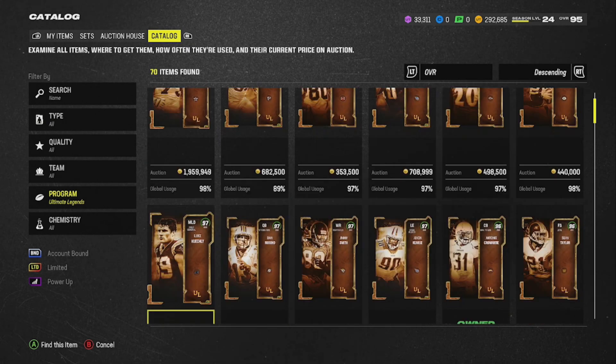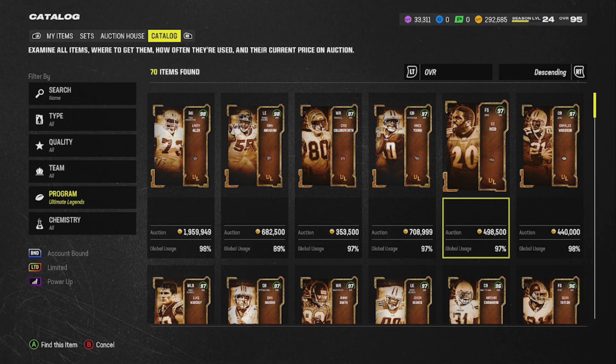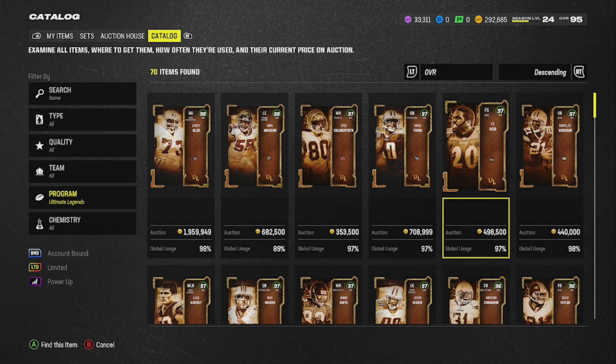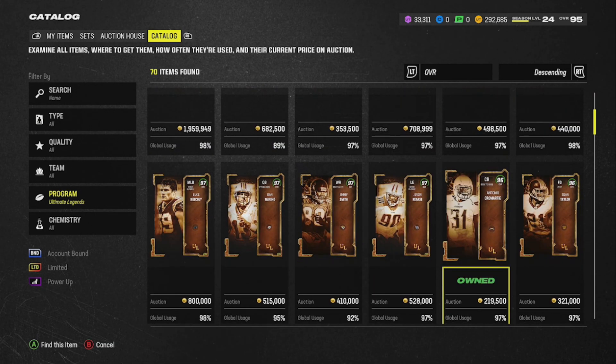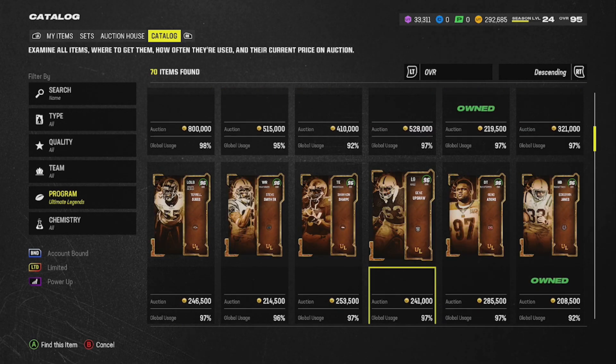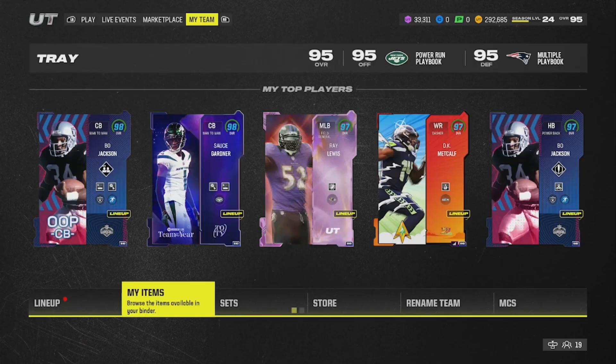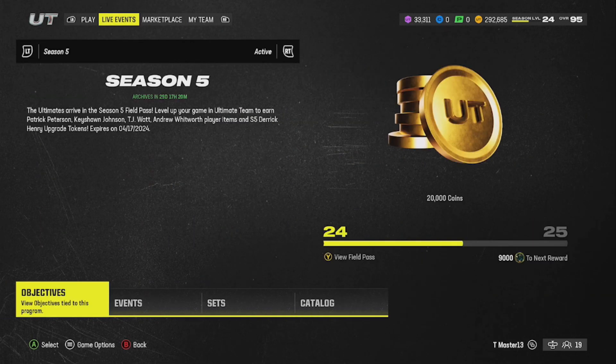Remember, LTDs — you cannot complete the set for LTDs. But if you want to make someone right now, Ed Reed is who I'd make since he's going for the most out of all the cards you can actually create with this set. I'm going to hold off and wait, see how the market works. Randy Moss, Lawrence Taylor, Deion Sanders — some of these cards could go crazy if they come out, so it might be worth waiting.